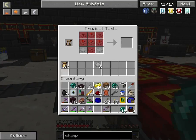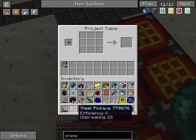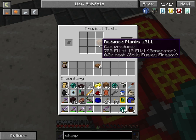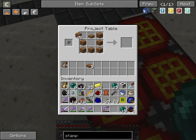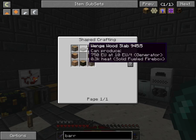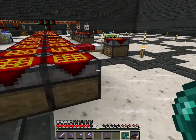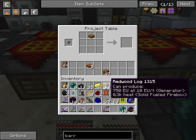Plants are over here. So we'll just craft a couple of those. Hopefully this will work. Or is it logs? How do we make that? Recipe — okay, logs.